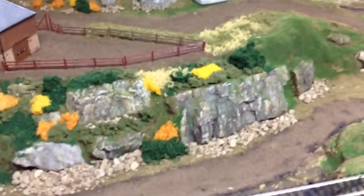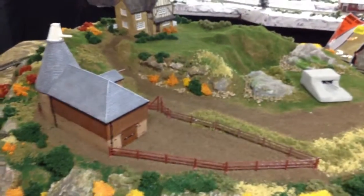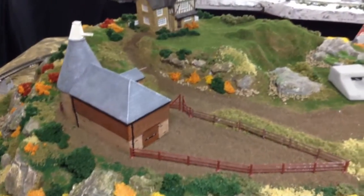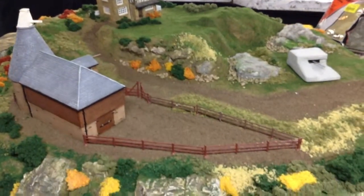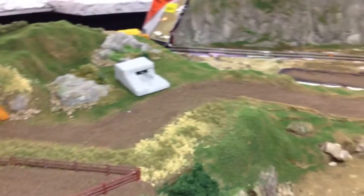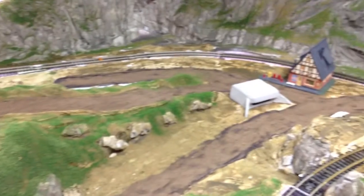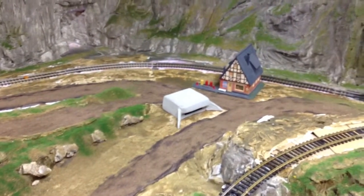Last video we saw the laying of some of the grass down all around those rocks that we had painted. Now you can see that there's been some dirt laid in — a dirt path up to the house, we've got the farmer's pen there, a pathway and road out to the main road area. We're just putting some buildings down in rough spots of where they're going to go.